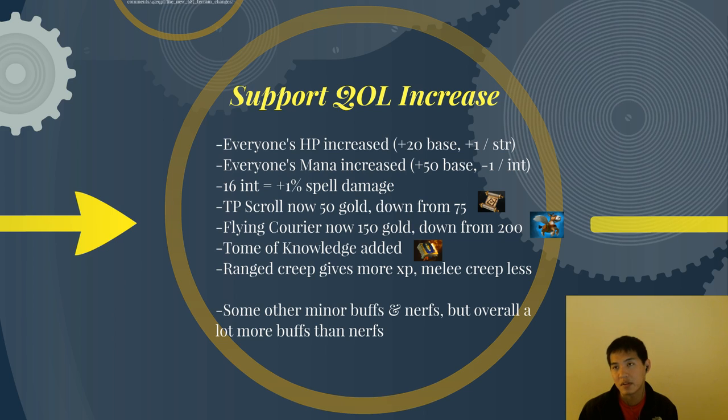Int only gives mana, mana regen, and damage for int heroes. But the mana regen is kind of negligible. So I think the int spell damage change is a pretty good buff. TP scroll now costs 50 gold, down from 75. Supports are mostly the ones having trouble buying TP scrolls, so this will be nice for them. And most supports are intelligence heroes, so this will affect intelligence heroes more so than others.